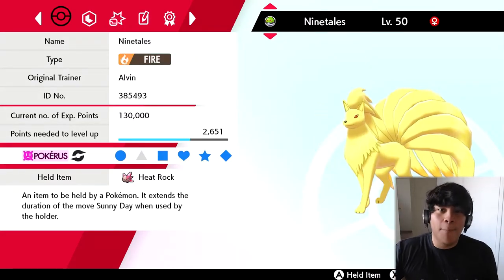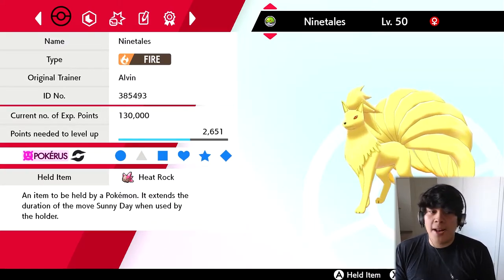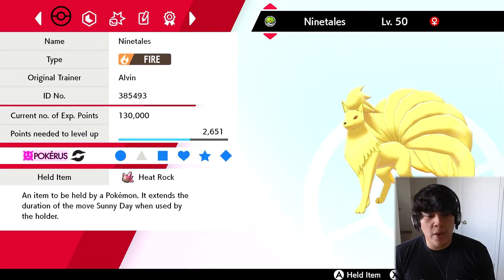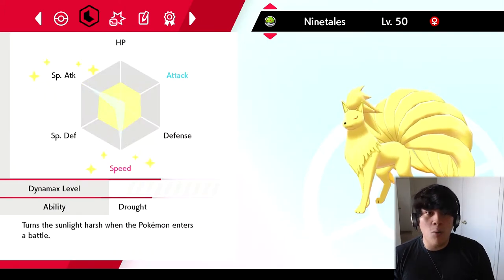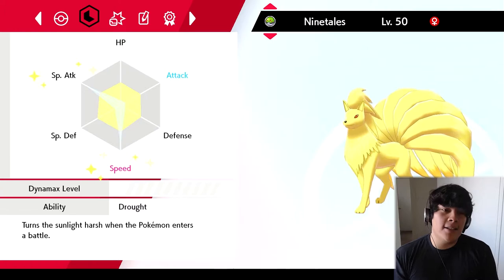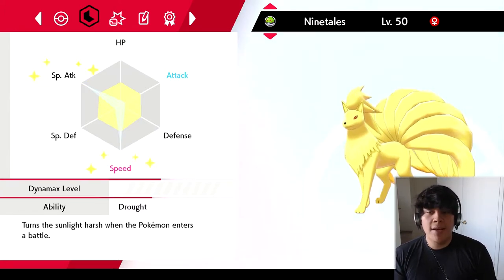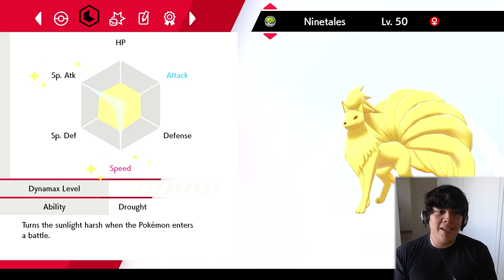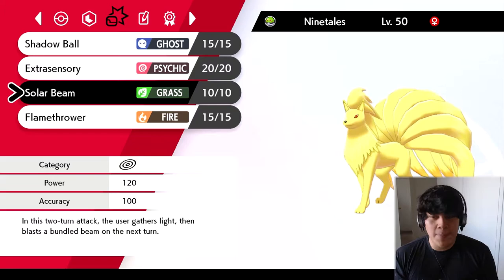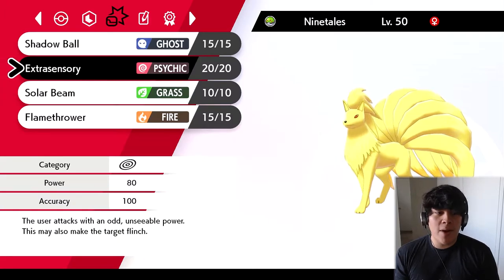That brings our second Pokemon on the team — also a friend ball that I had to trade for but I bred it myself. It's going to be a Ninetales with the Heat Rock and with the drought ability. We got 252 speed, 252 special attack. Ninetales typically runs 252 HP and 252 speed, but this one's going to be a little bit different because we got Solar Beam, and I don't have Solar Beam on my Venusaur because I didn't want to run double Solar Beam — that's why I have it on my Ninetales.